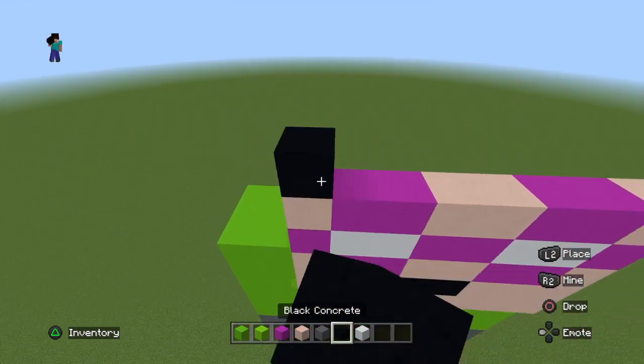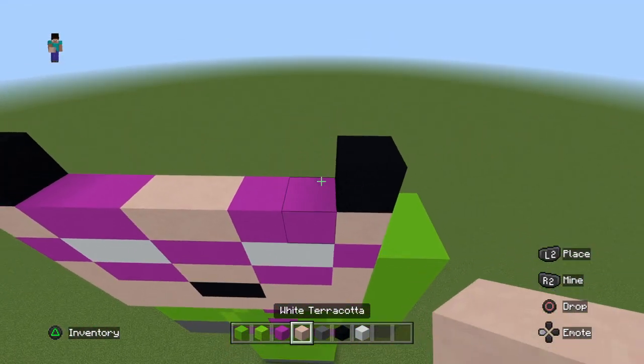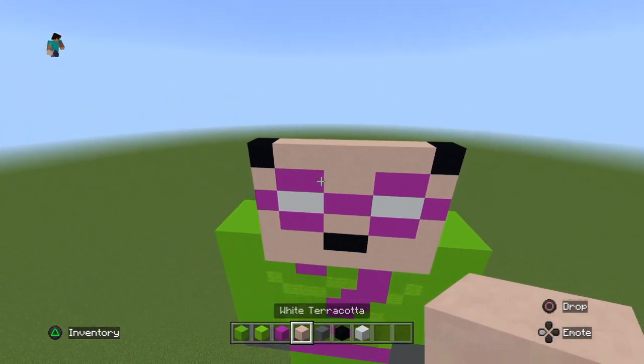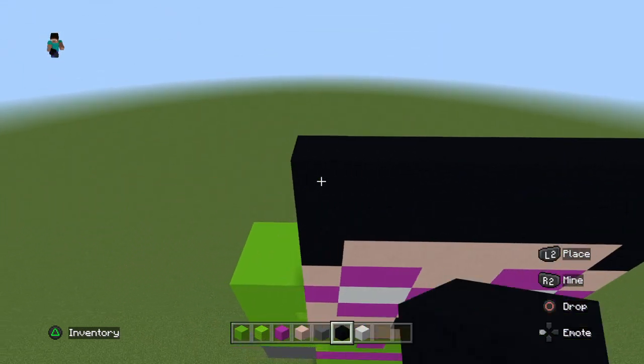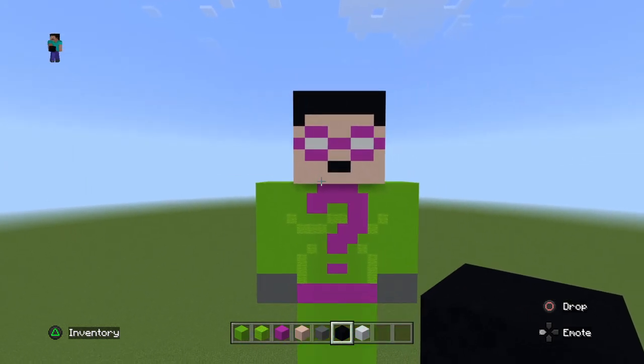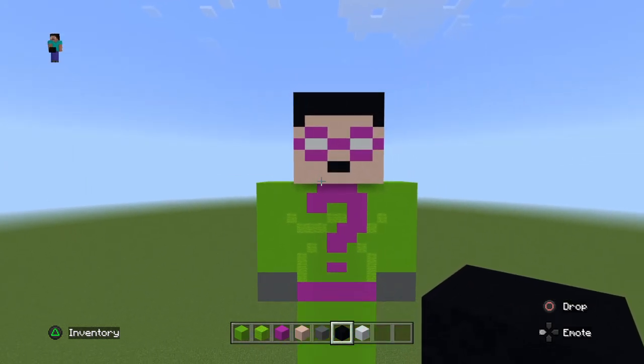Place a black concrete on either side, then fill this gap in with white terracotta. Then just do two rows of black concrete, and there is the front of the Riddler's face done.